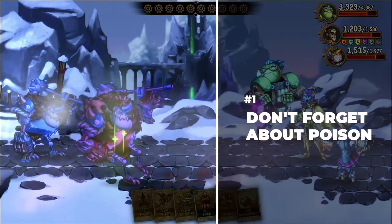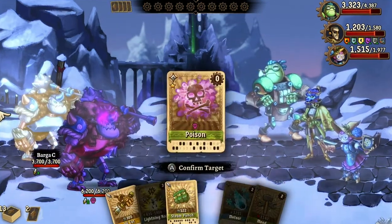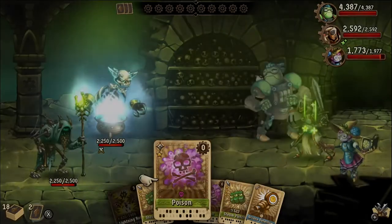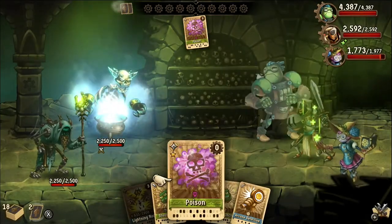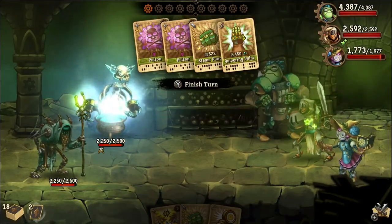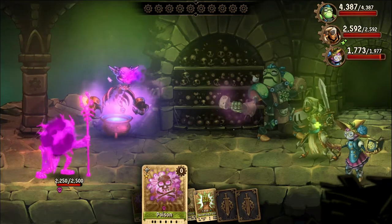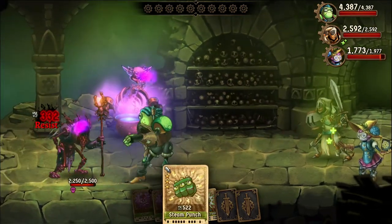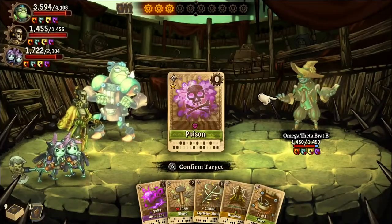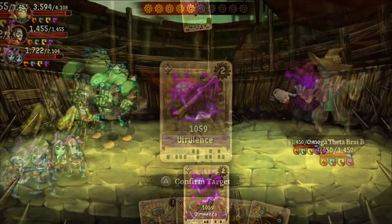If there's one card I did not expect to be as helpful as it was in overcoming SteamWorld Quest's tougher duels, it was, believe it or not, Poison. Casting Poison inflicts damage on one foe for three turns, and the best part is that it inflicts damage as a proportion of your opponent's total health or strength. In any case, huge enemies subsequently take huge damage three turns in a row. It's also particularly helpful on enemies that frequently heal themselves, which is one of the most frustrating aspects of some of the later bosses. And as a bonus tip, if you're playing with Terra and Thane, you can use Virulence to do heavy damage to multiple foes at once who also happen to be poisoned.